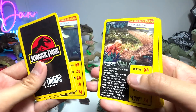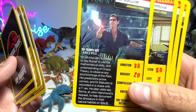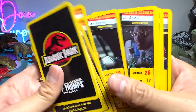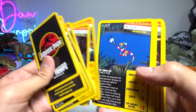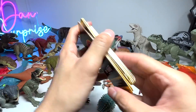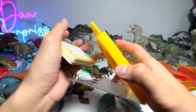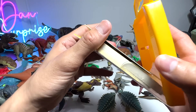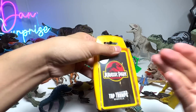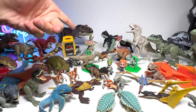You guys should know who Alan Grant is. Ellie Sattler is also in Jurassic World Dominion. Dr. Ian Malcolm. You have John Hammond. A couple of classic Jurassic Park characters, which the majority of you watching might not be very familiar with since most viewers are pretty young. Of course, there are still collectors like myself who have watched the first three Jurassic Park movies.